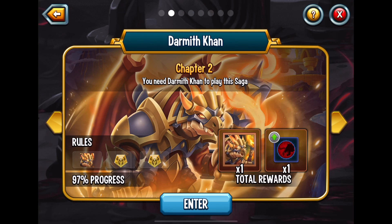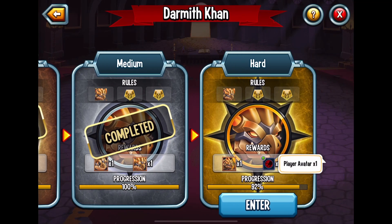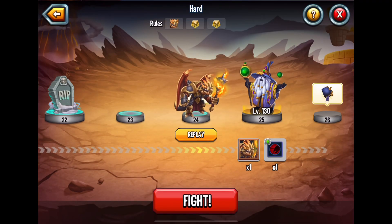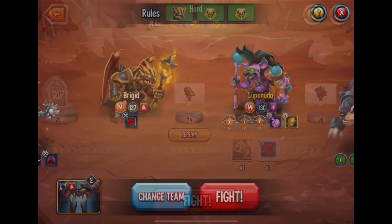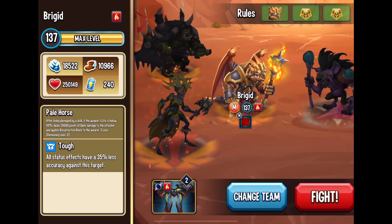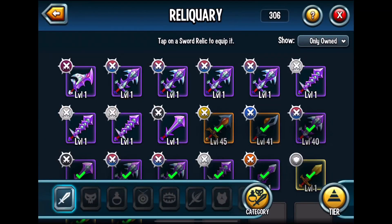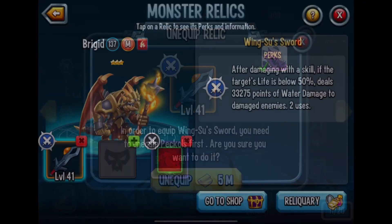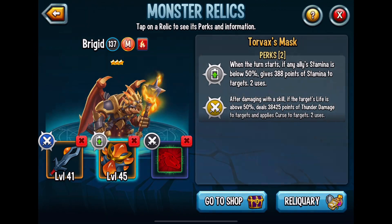I'm at 97% progress and I just cannot get past the last set of monsters on the hard level. One of the reasons why is because I am not putting any runes on my monsters. These are the best monsters I have for this particular chapter, and there are no runes on them. The reason I don't want to use runes is because I am too cheap to remove them afterwards.